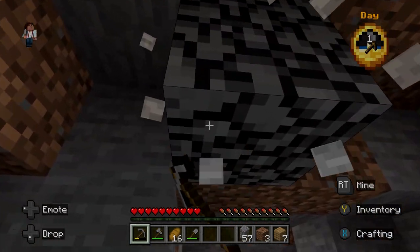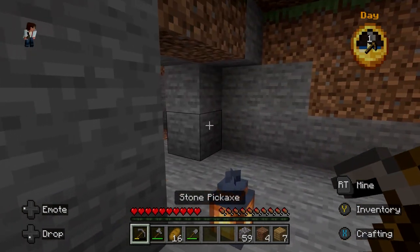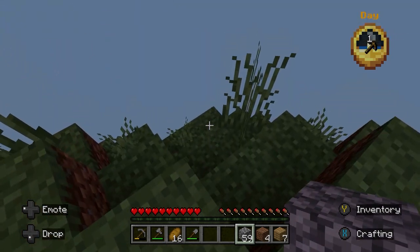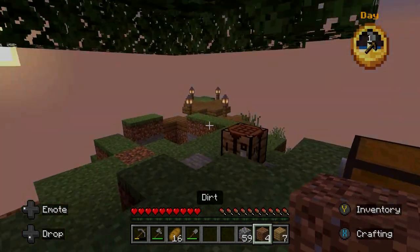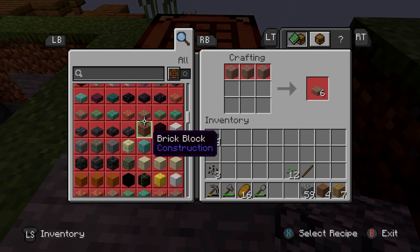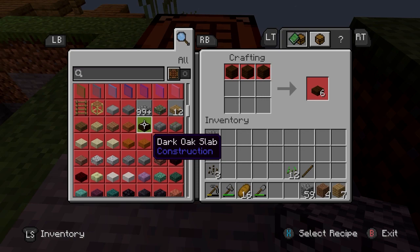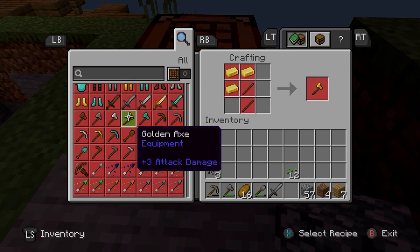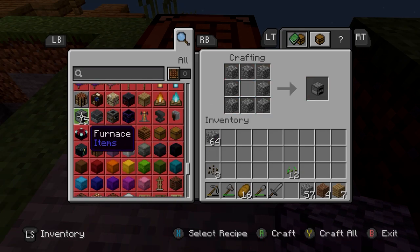Maybe we could build a little area to spawn some mobs and then we can get some stuff from them. It is becoming night right now. I don't want to use all my cobblestone though. If I remember right, I don't think mobs will spawn on slabs. It's been a while since I've played Minecraft, but I've definitely had my fair share of experience.